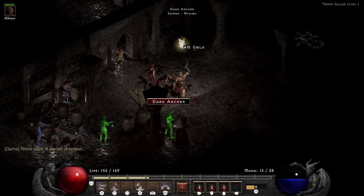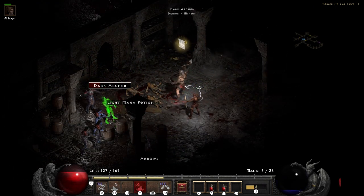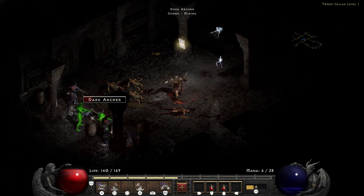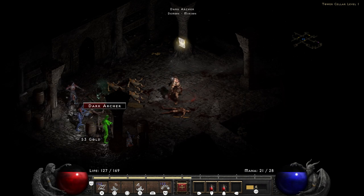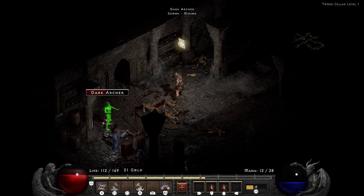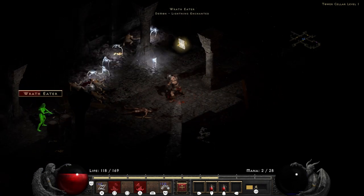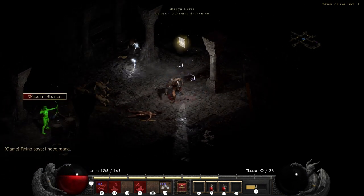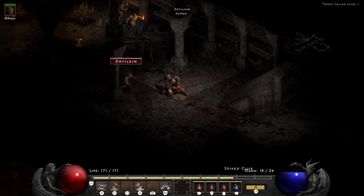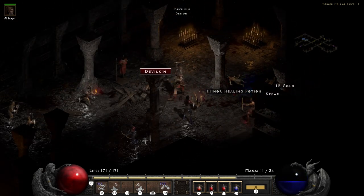Or so I thought. I unexpectedly found myself in a fight to the death with a pack of archers — for whatever reason they decided to nearly kill me, killed my hireling, and got me very low on potions. I decided: I'm a barbarian, I don't care, I'm gonna give it a go. I just kept swinging my axes and hoping I didn't run out of potions. Ultimately I turned out to be the champion of that battle, then quickly restocked and grabbed my hireling.